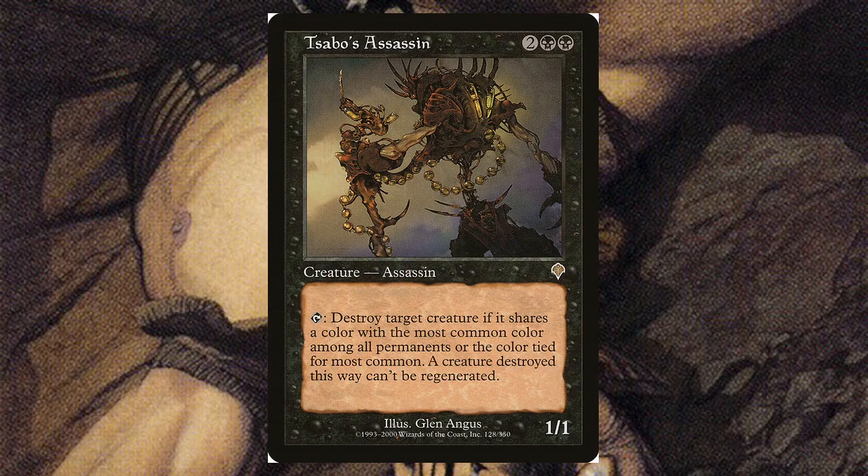Sabo's Assassin — for two and two black, it's a 1/1, and this is a rare. You can tap it to destroy target creature if it shares a color with the most common color among all permanents, or the color tied for the most common — and it can't be regenerated. So it's highly dependent on what's on the board: if there's more red, you have to destroy a red thing; more blue, a blue thing. You can't just point at any creature and say 'you die,' which is unfortunate for four mana.